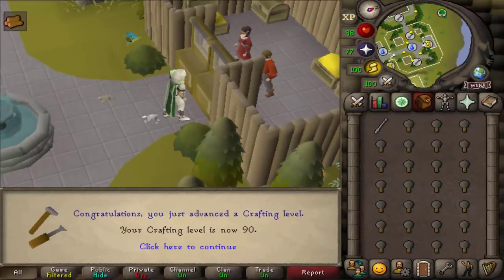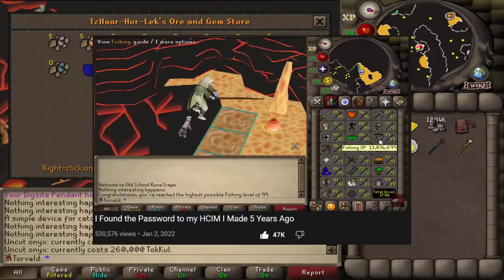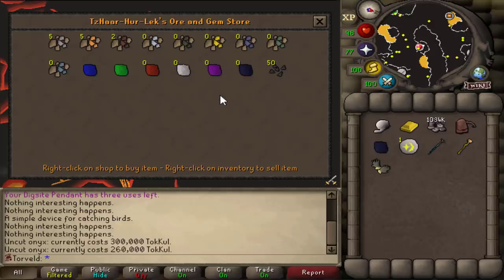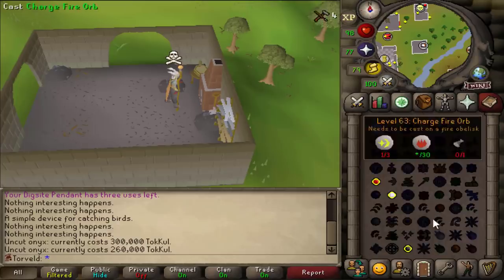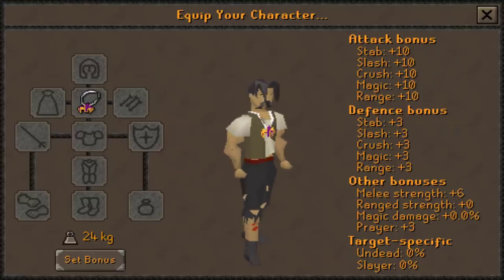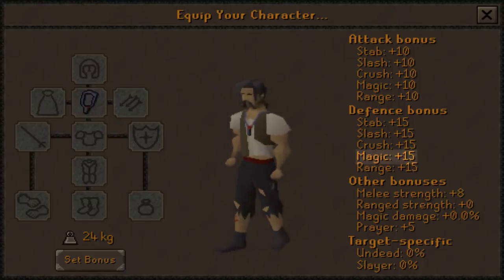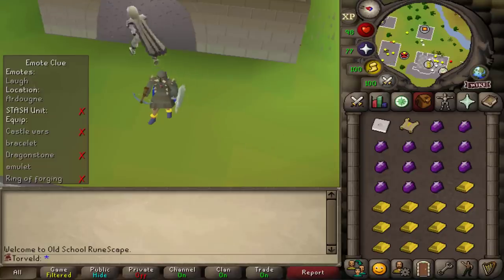Who would have thought they'd see the day I'd complete the crafting grind on an ironman? This is an absolutely huge one. Level 90 crafting — let's go! The tokkul I gathered from infernal eels finally has a use — that is a free onyx right there. And there it is — look at that upgrade. I'm looking more towards that mage defence, that's actually mental. I've held onto this elite clue because I needed a dragonstone amulet.